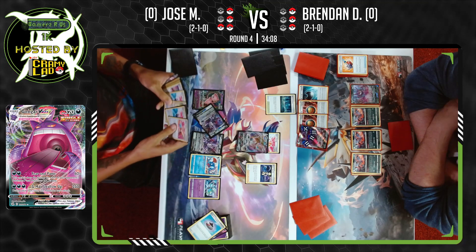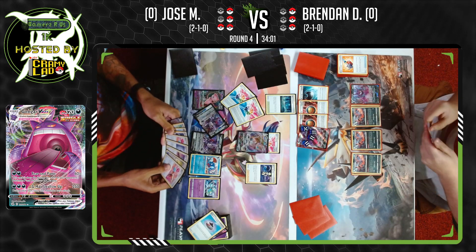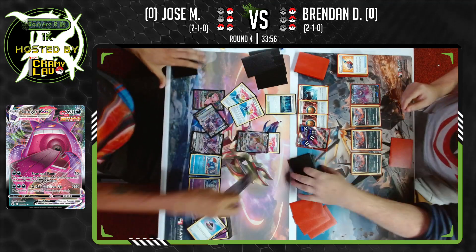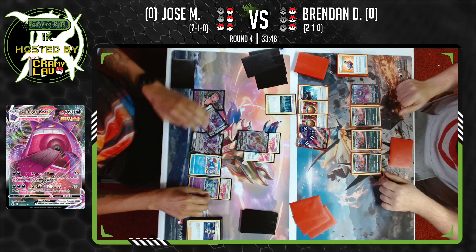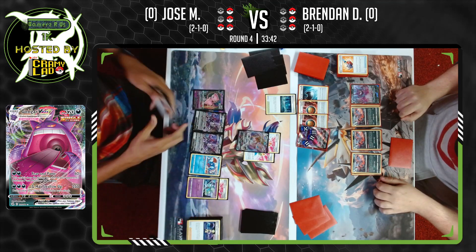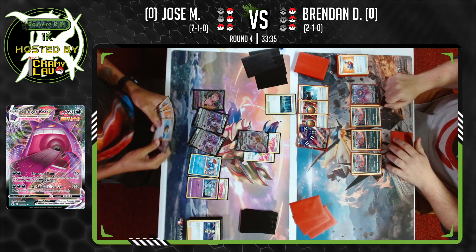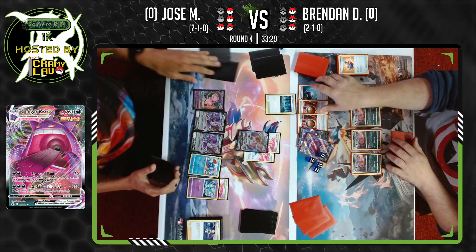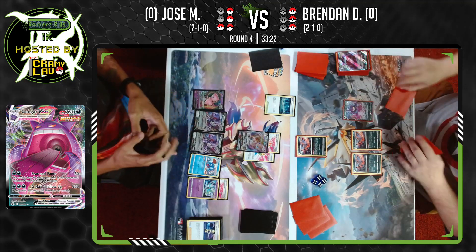Alessa Sparkle — grabbing two Fusion Strike Energies. The idea here is to go for Melodious Echo, dealing 70 times the number of Fusion Strike Energies in play. And his final system. He's going to copy Melodious Echo to take a knockout, putting himself down to just one prize remaining.